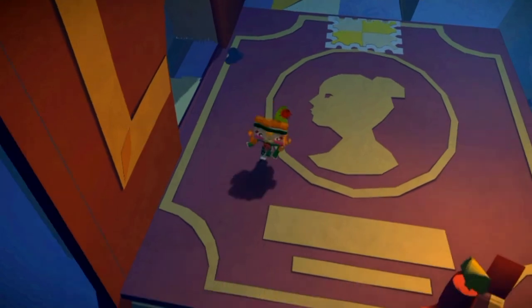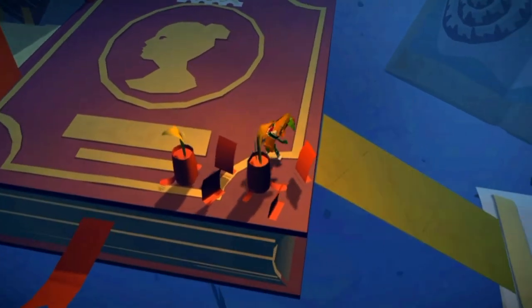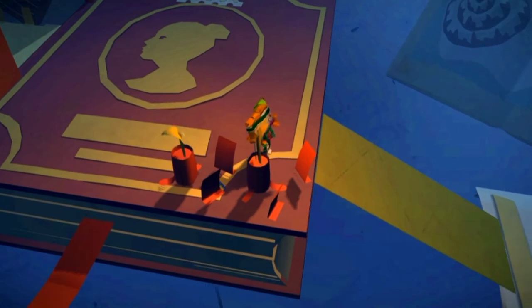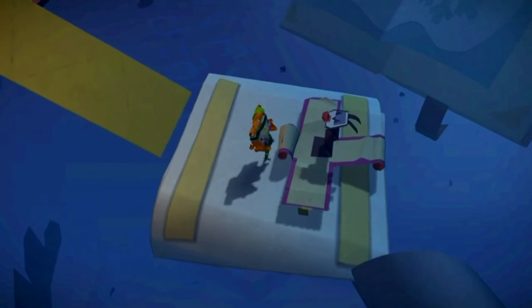For another red present, you will come to this area here. A head will pop up and say something, and if you head to the right-hand corner of the book you can go down this path and open up another red present.